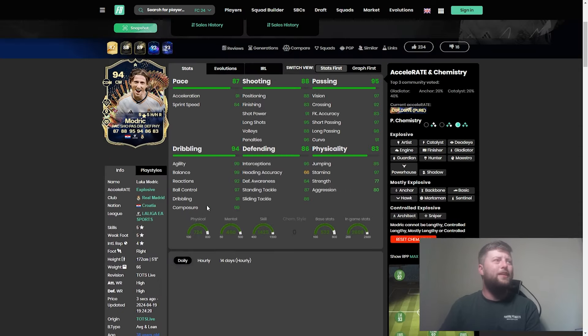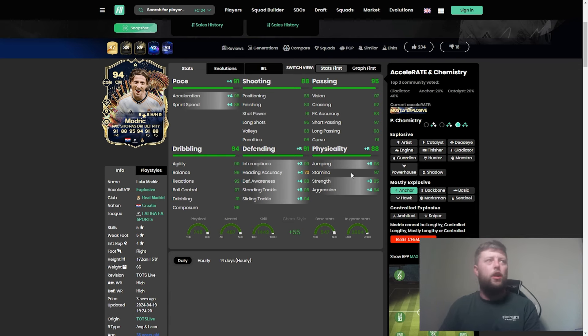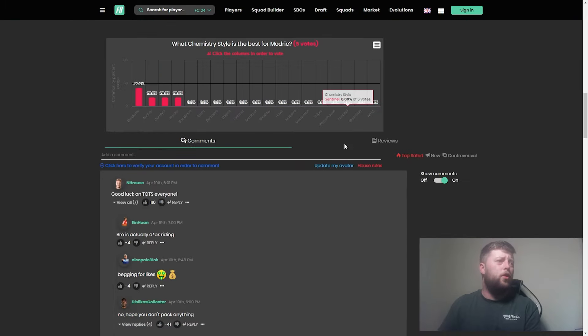When it comes to chemistry style, people are saying Gladiator, and it's going to end up being very interesting because the stats are already up there — like 95 passing already, 94 on the dribbling. You don't really need too much. So they've gone mainly on the defending and also the shooting. You could obviously go for Anchor if you really wanted to, if you wanted a more defensive style on him, as he's already got a decent amount of attacking — but it depends on what you want.